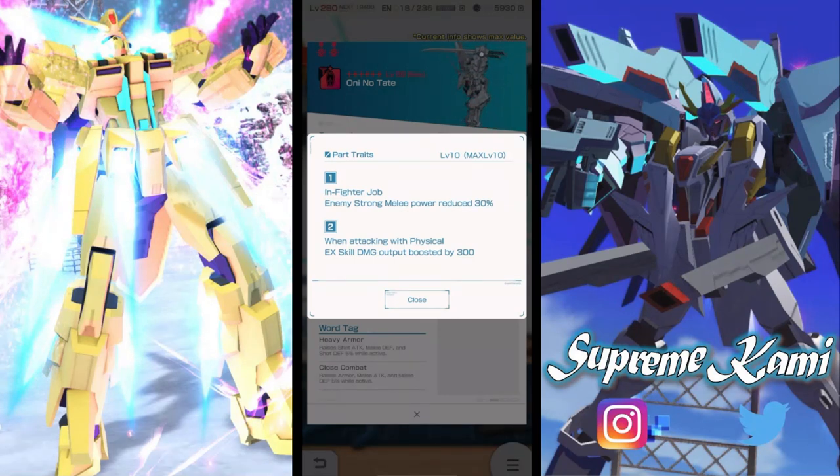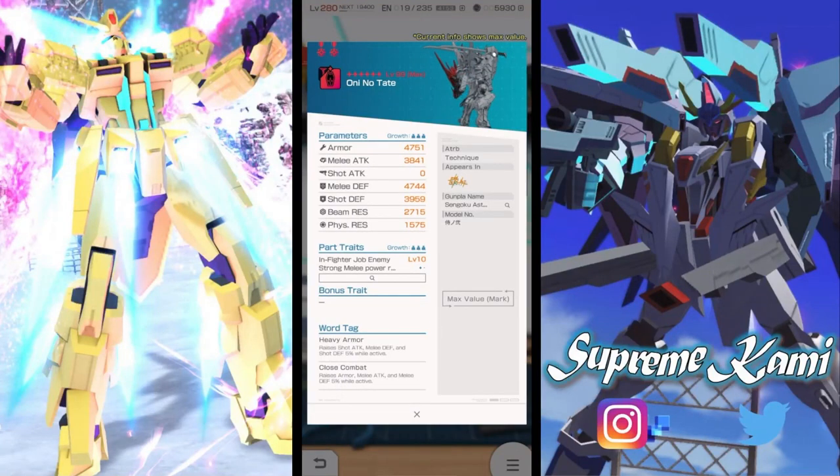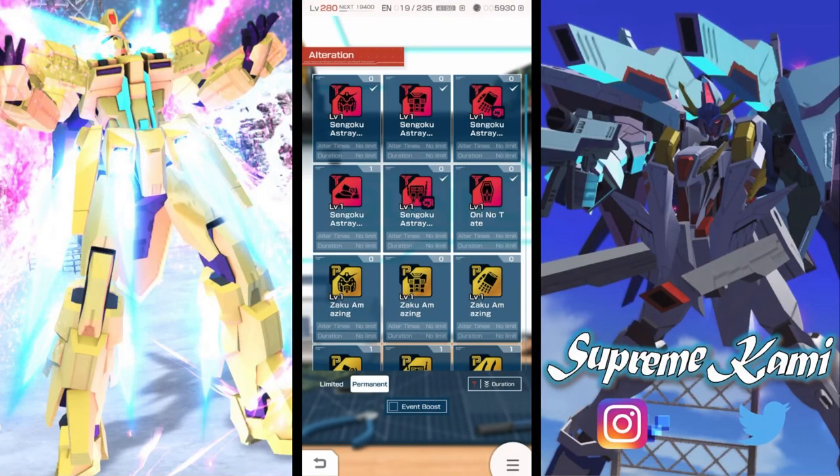The shield has nothing worth mentioning — it's just an enemy strong melee type condition. Overall for this Gunpla Fragment #92 period, the standard selection is not that great. Hopefully you already have these parts in your collection, so you can use your 40 fragments on newer standard parts instead.